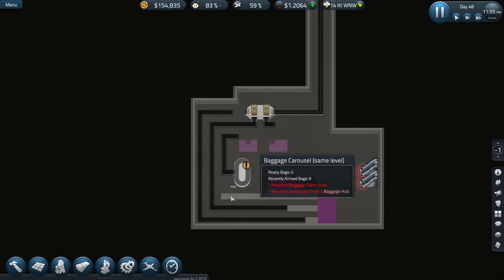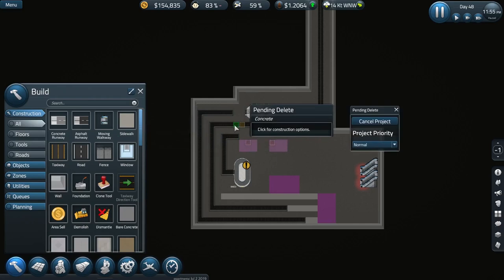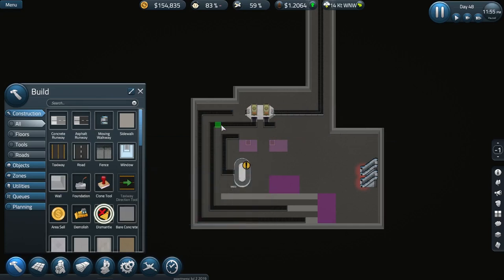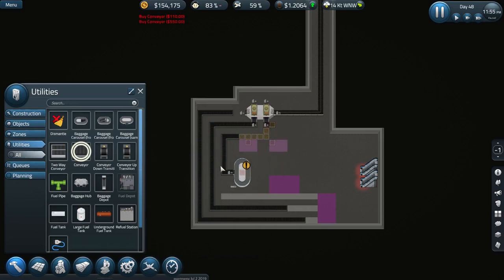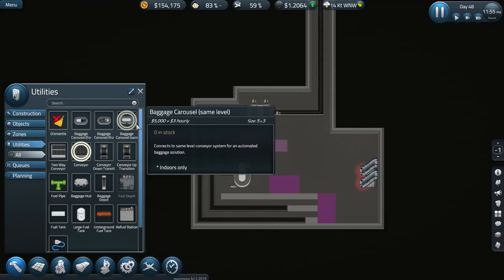Let's pause this again for a moment. We need to dismantle those conveyor connections. It's going to this one there — that output there. Utilities conveyor — there it is, you're going to there. So we got rid of those two carousels. Of course they're different ones, they were from below. Ah, so I'm not saving money — oh, never mind.